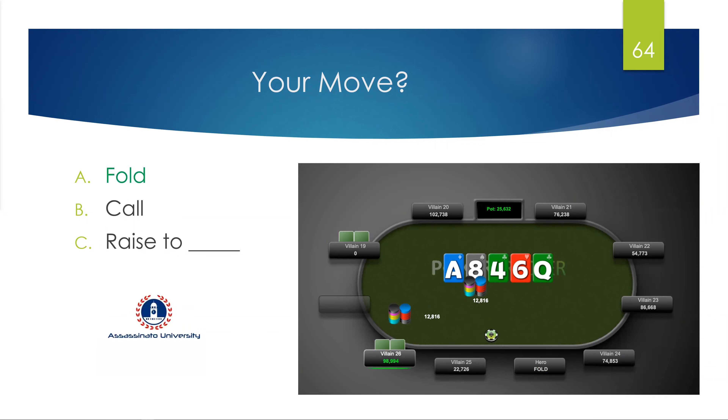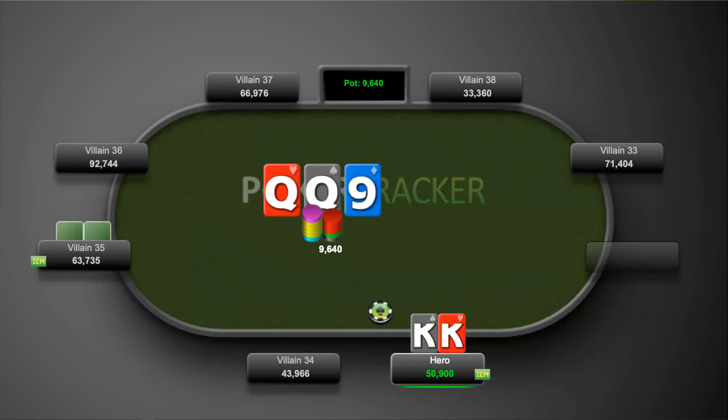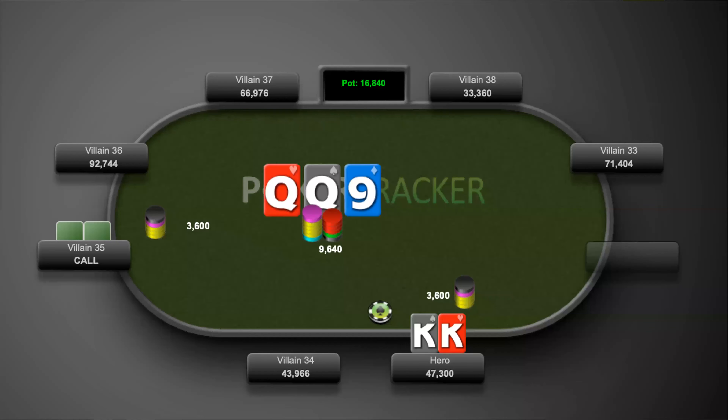Let's do another one quickly. We have kings on the button — obviously raising. The big blind calls. The board comes queen-queen-nine, checked to us. We fire 3,600 and villain 35 calls.